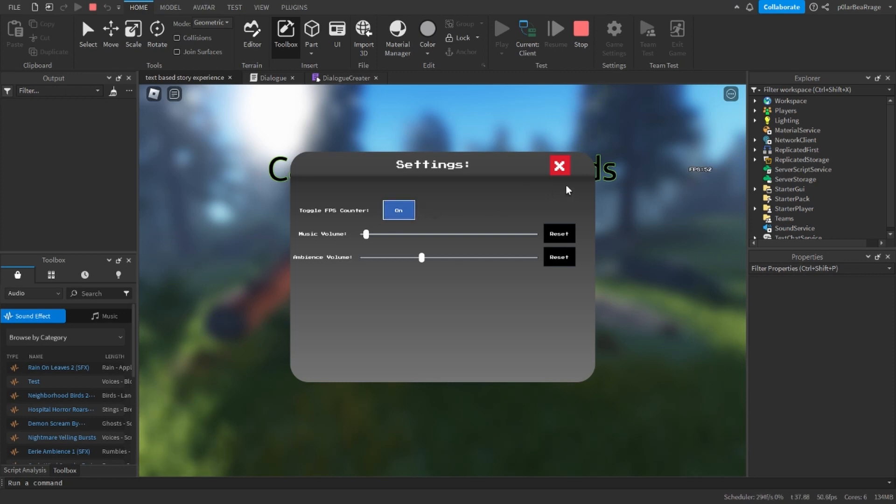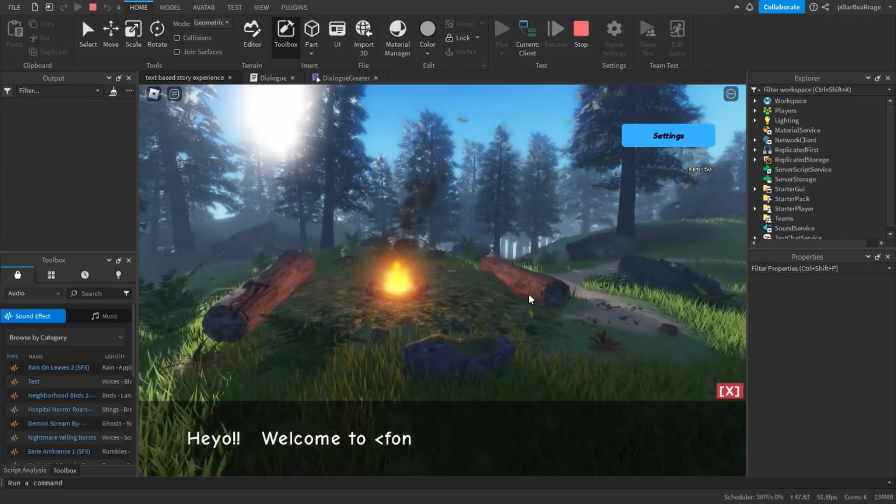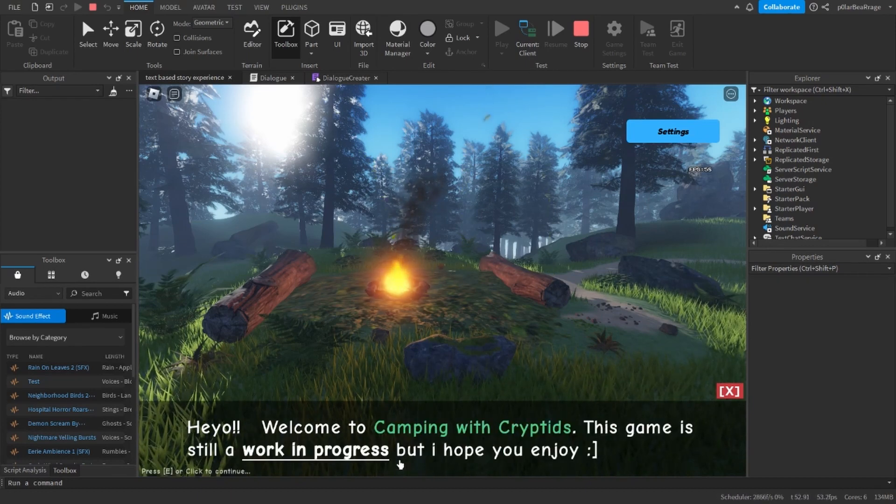Also, when you press start, the settings button moves to the top right. The dialogue system has been put in place. As you can see, there are still some limitations that will be worked out in the future.